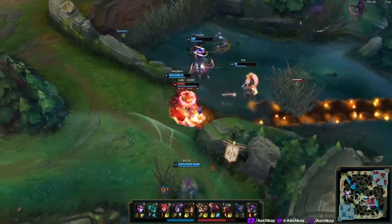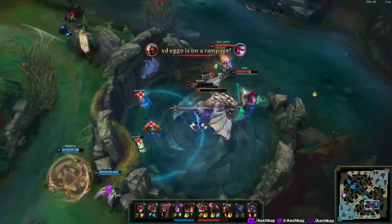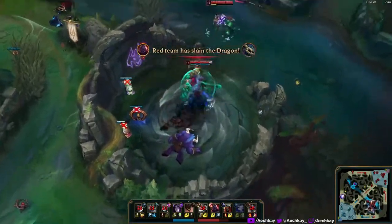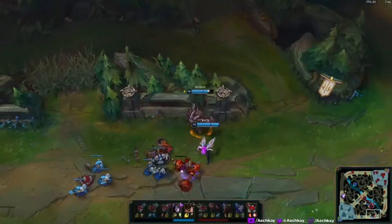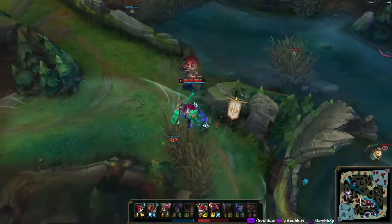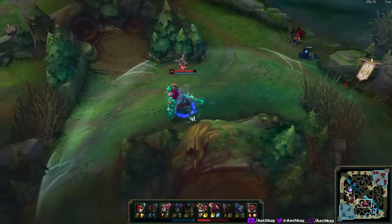Hecarim ults over the wall — very interesting. I see three people and immediately go in, essentially one-tap the Zoe. I die though — I got knocked up by Malphite and then slept by Zoe. I could have actually escaped that by pressing W immediately after using my big rocket, but I got greedy wanting to burst down Zoe. I probably could have survived with Phase Rush but I got stunned for about three seconds.